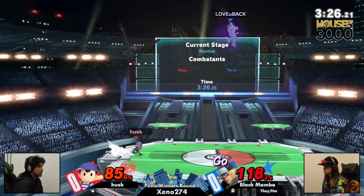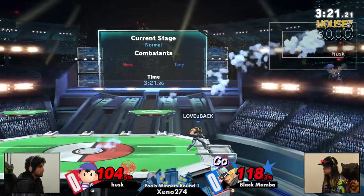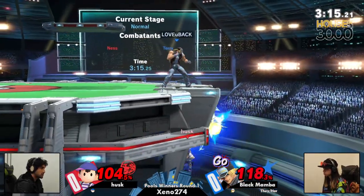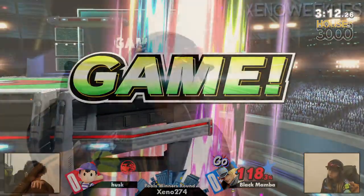And now the PK Thunder is going to set him high. GO is online, but still has to land, get off the platform. It's tough to contest Ness's up air when you're recovering from getting hit from PK Thunder. But let's see what Husk does. We're stalling at ledge a little bit. And unfortunate SD there, and Black Mamba is going to take game one.